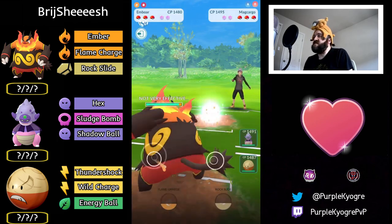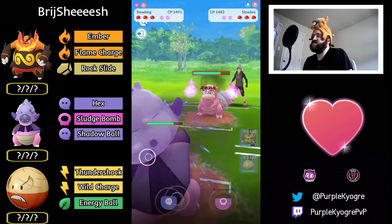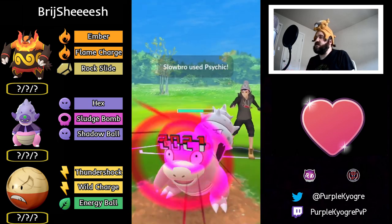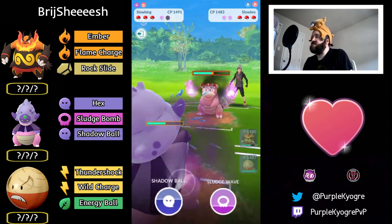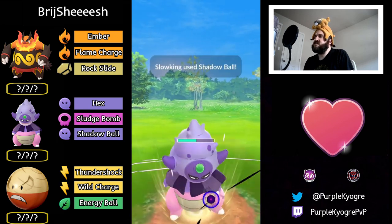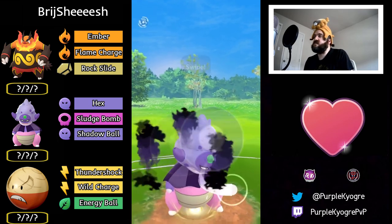Against Magcargo — they have Incinerate. They switch out. A Water Gun Slowbro — out comes Slowking. Slowbro is also a Psychic type so it will take super effective damage from Hex and Shadow Ball. We're going to see a Shadow Ball right now — this will KO unless they shield. They do actually shield.